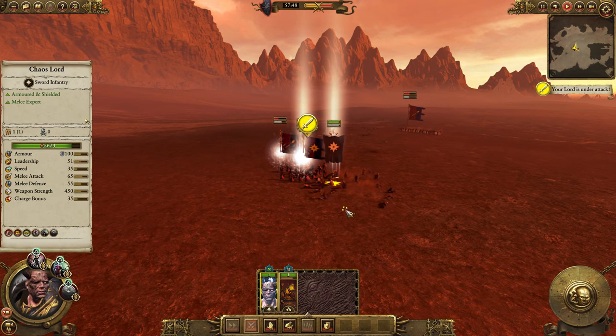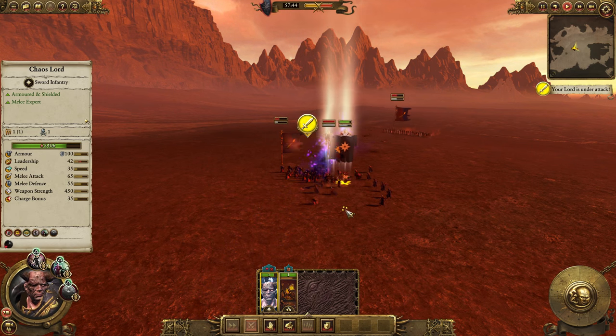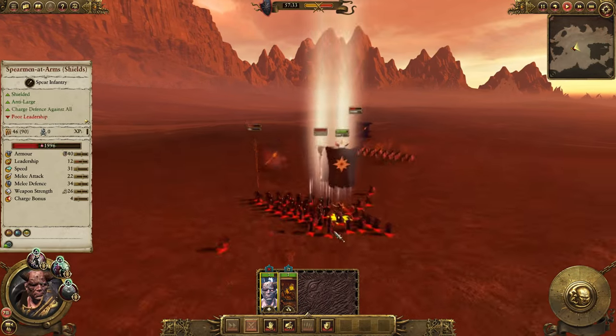It's also valuable to note that most artillery pieces are relatively cheap — like the Orc and Goblin ones — so you'd have them in the middle of nowhere popping a few shots, and if they do get charged you kind of accept the loss. But the hell cannon is a little bit different.